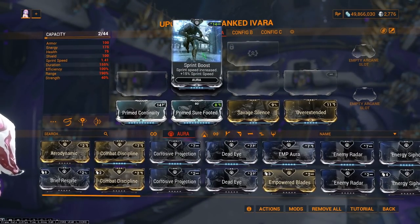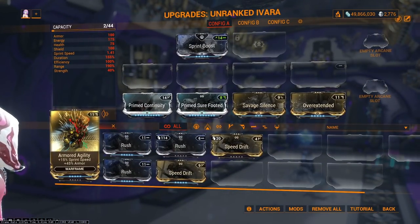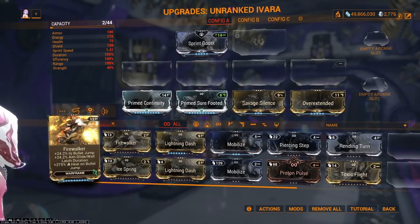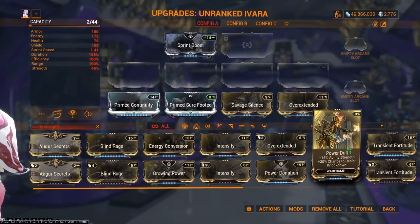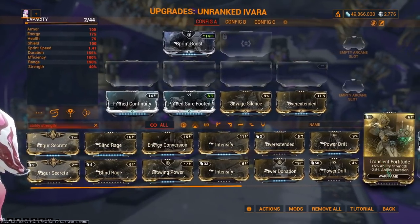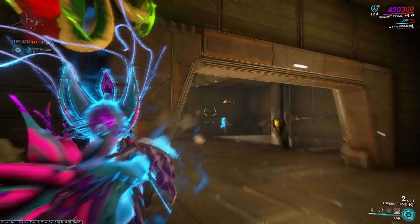My preference is for speed, so I take Sprint Boost. If you have extra slots or capacity available, I would personally suggest some extra movement mods to get you through quicker, or bringing your power strength back up to 100% or higher, as Savage Silence finisher damage is affected by strength — that can help you kill more easily or make up for slack in your weapon build.